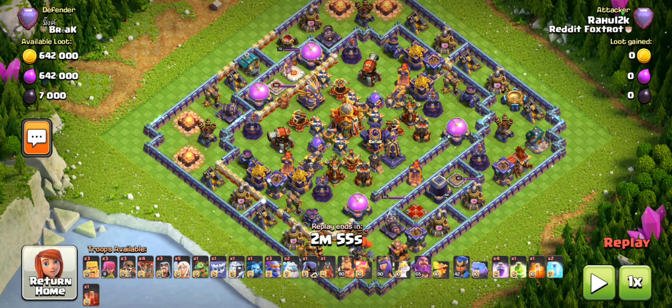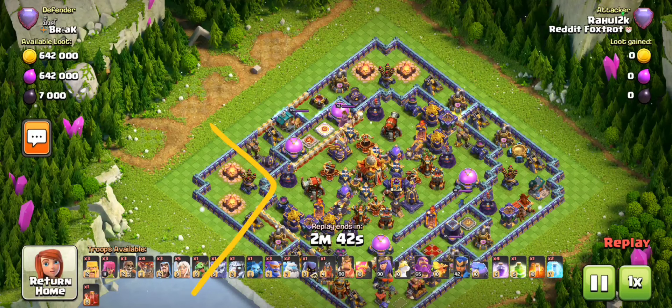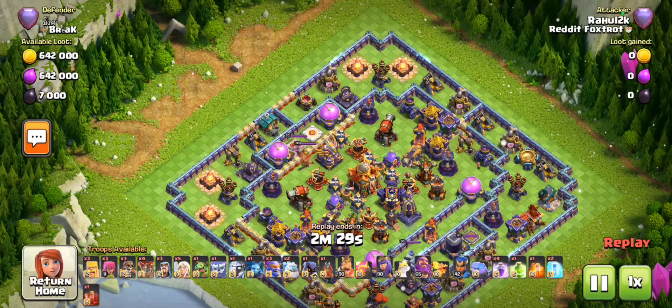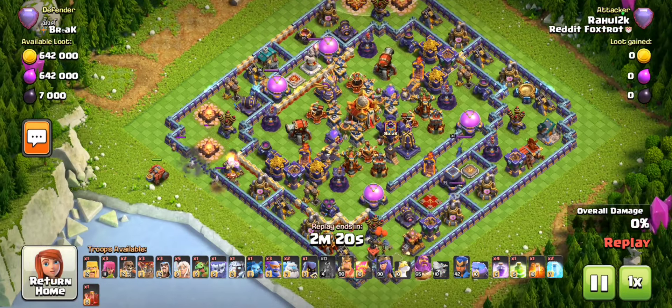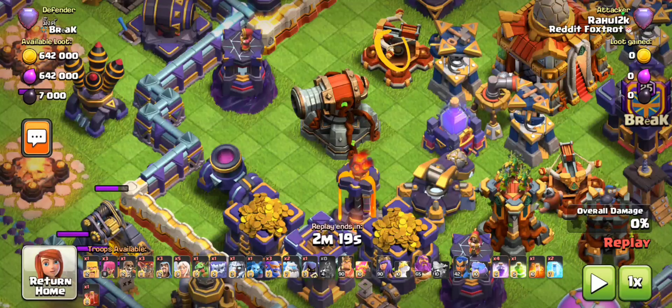The theme of this video is shaping up to be efficiently using your flame flingers - your flame flinger is much more than a funneling tool. We're going to go for a straightforward approach: a flame flinger to funnel, a warden walk to funnel, and send in the smash. I've chosen the top side because I prefer the eagle artillery when the monolith and eagle are separated apart. I'm deploying the flame flinger further over here because the ground x-bow won't be able to target it while I'm targeting this area.